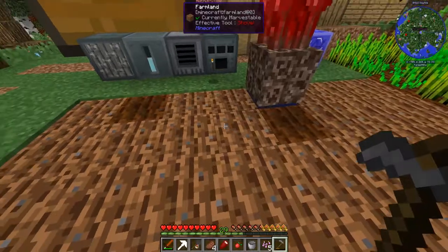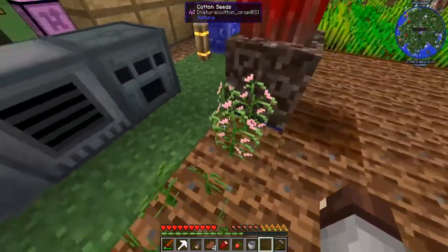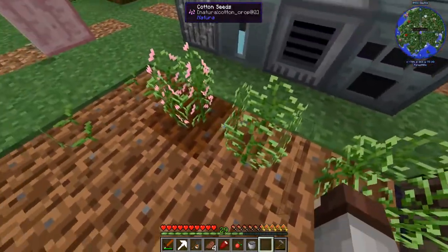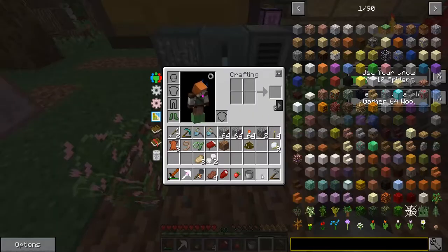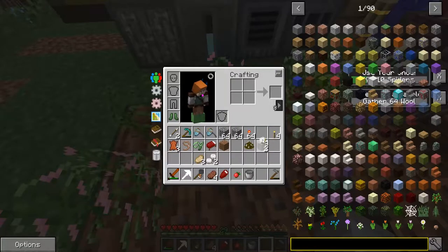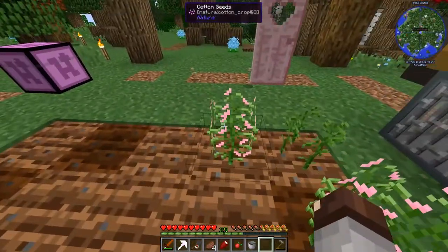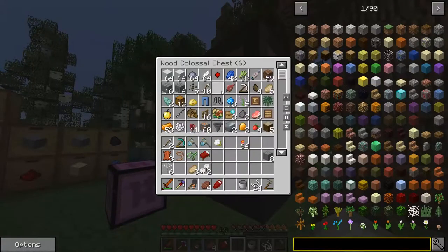We can get more cotton growing. Standing here using the fertilizer ability and it grows super fast - already got one. We need four cotton per string and we got nine cotton right there. Harvesting the cotton crop - we'll get some string and be right back.